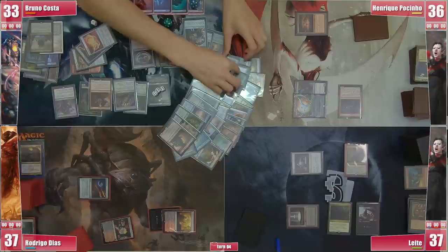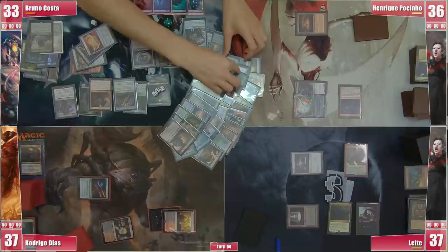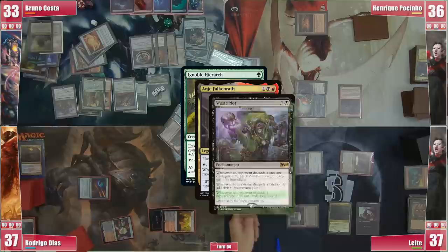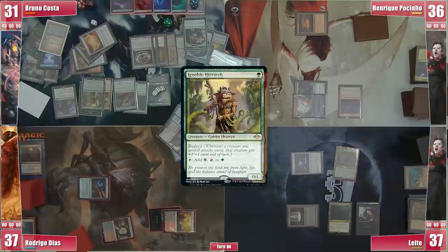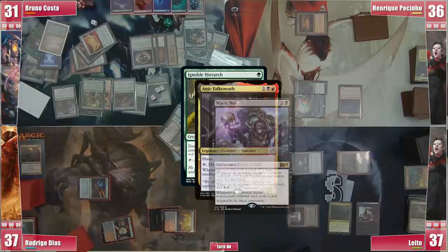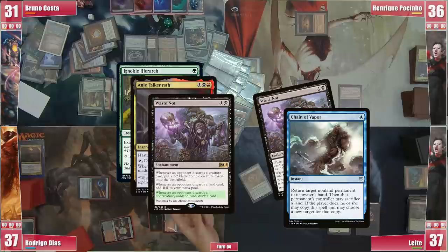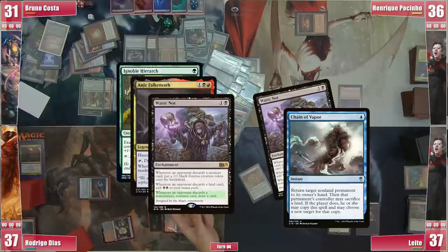However, his library size is actually 34, so he is able to cast his whole deck from exile. He starts by casting Ignoble Hierarch, to which Leite responds by activating Anya, discarding an Alchemist's Greeting to trigger Waste Knot and make Bruno draw from an empty library. Bruno responds by casting Noxious Revival from his graveyard to put Mana Confluence on top of his deck, safe for now. But Leite continues discarding Stormcursed Occultist, then Revolutionist, then a Chrome Mox to trigger Waste Knot again. During this huge turn Bruno ended up not drawing from the first trigger after the Noxious Revival, and now in response to Anya's ability he attempts to Chain of Vapor his own Waste Knot, but it is too late — the table resolves the last draw trigger and it eventually kills him.